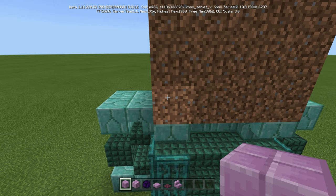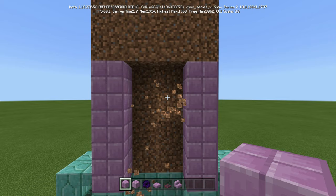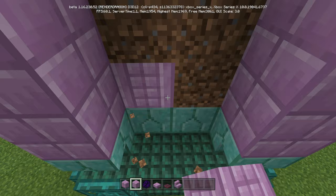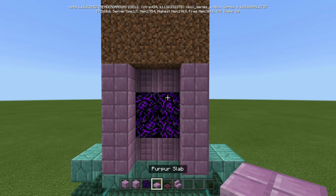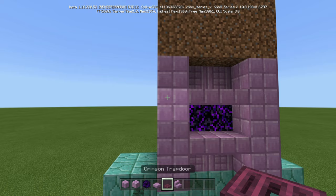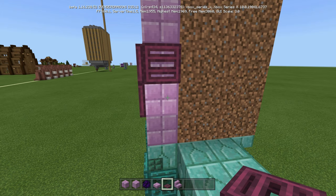Next section up we're going to do the purple. Take our purple blocks and go one, two, three, four, then go to the other side — four there. Break all eight of these. Take our pillars and put them down like that — make sure you face them down, not out this way, but out like that, so there's enough of a difference between the two. Put the crying obsidian just like that, and put the purple slabs just like so. Now take the trapdoors and put them on the second one up and the second one down. Then take the crimson trapdoors, which look really good against purple, and put them just like that.